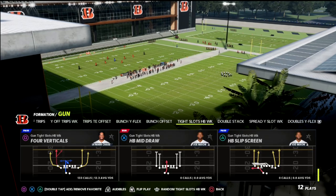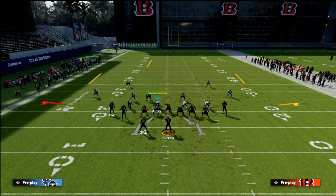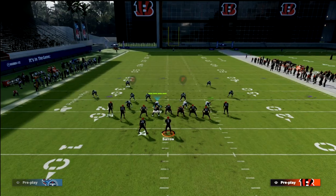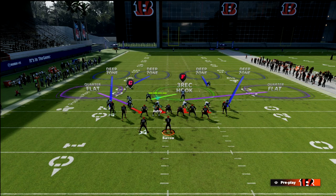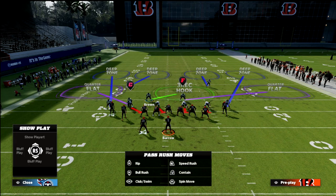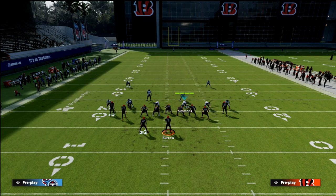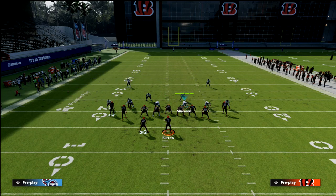Most people don't run match against tight formations, and I didn't either because I didn't understand how it worked. What you get with this is it's all about where the running back is — you want your nickel corner to be on the same side as the running back. So here this corner, Molden, is on the same side as the running back. If the running back were on the other side, you'd flip your formation. You need this guy on the same side as the running back. This is going to make us defend the left side as if it were a gun bunch.